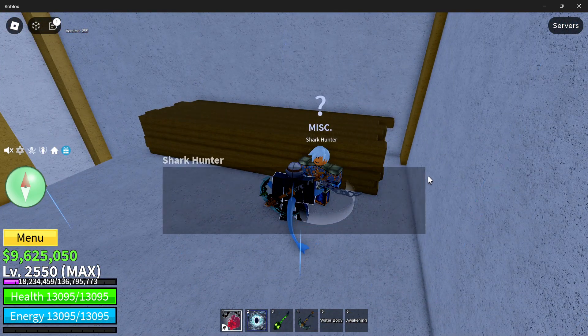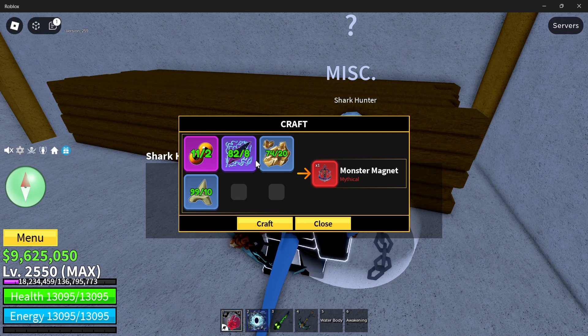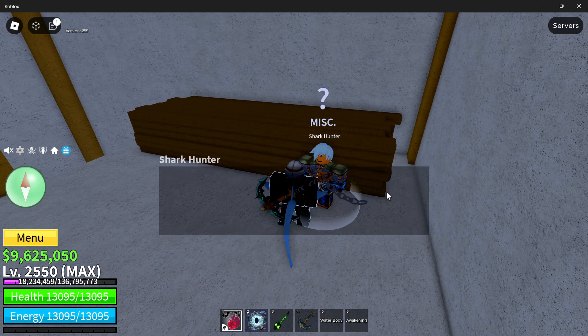Here he is in that building right here. You're going to need to craft the Tooth Necklace and Terror Jaw first, then the Monster Magnet. It doesn't require too much. These require killing sharks, these require killing Terror Sharks, these require killing piranhas, and these require getting Fool's Gold from the Ghost Ship events.